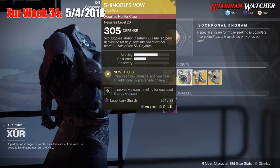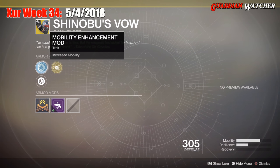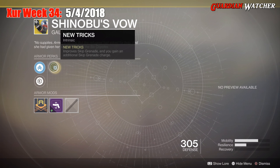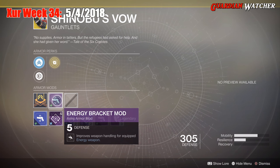The next exotic we'll be going over is Shinobu's Vow for the Hunter class. This comes with two mobility and one resilience. The intrinsic perk is New Tricks, which improves skip grenade and grants an additional skip grenade charge. Then we have a Mobility Enhancement mod, Plasteel Reinforcement mod, and an energy bracket mod.